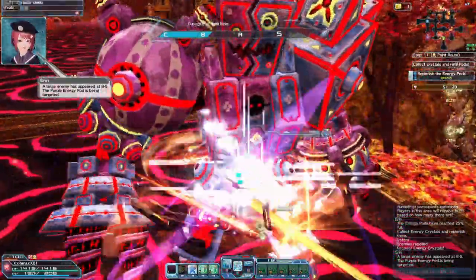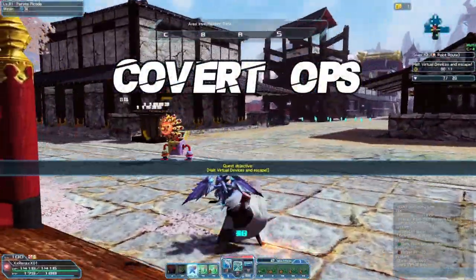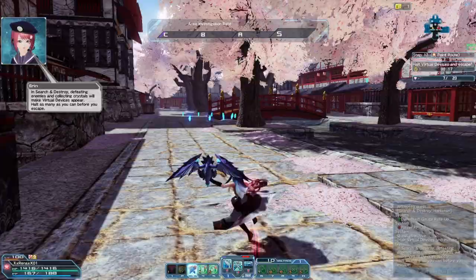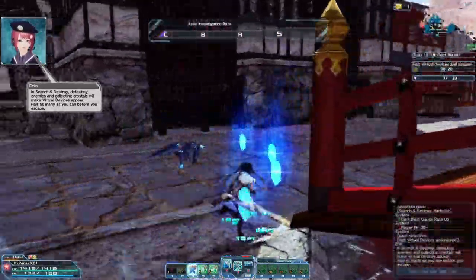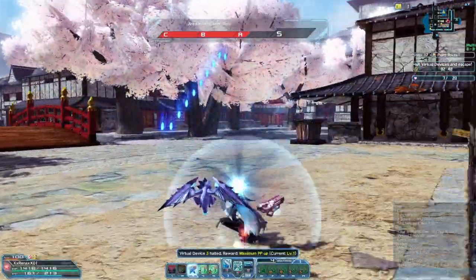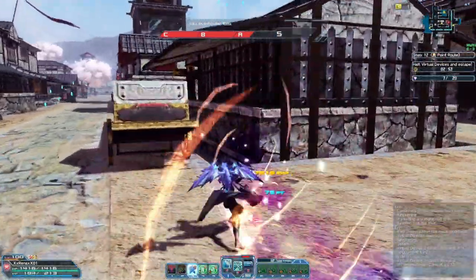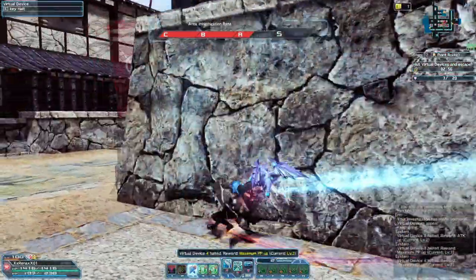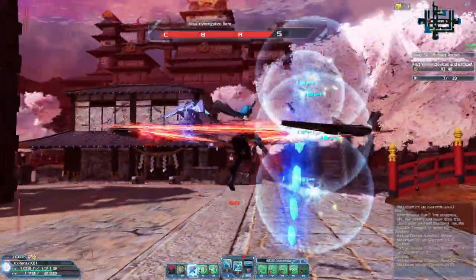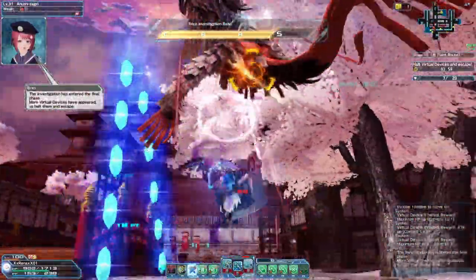If you happen to hit 100 before time is up, the quest will complete and teleport you to the next zone. In Collection Operations, players earn Divide Points with energy crystals or by defeating special enemies shrouded in a blue aura. Note that you receive more points by defeating special enemies, and you will S rank the quest by earning 7,500 Divide Points or more. When you earn 2,500 points, objects called virtual devices will spawn throughout the map, and as you gain more Divide Points up to 20 of these devices will spawn. Although they don't help with your score, they activate effects that benefit you throughout the quest.